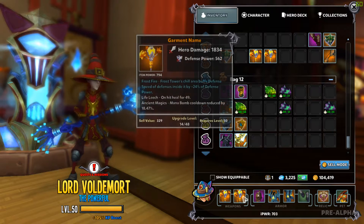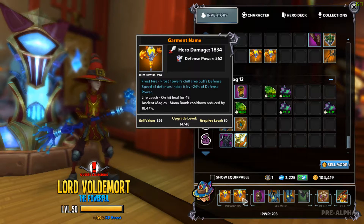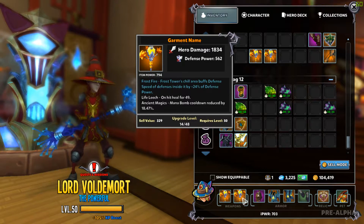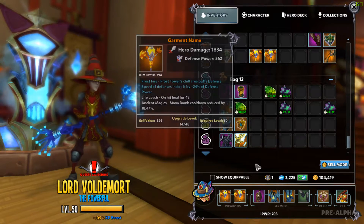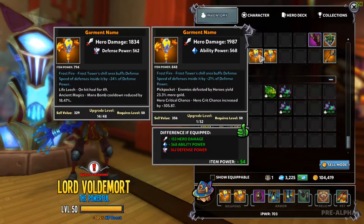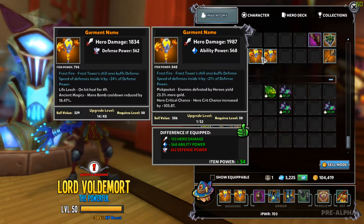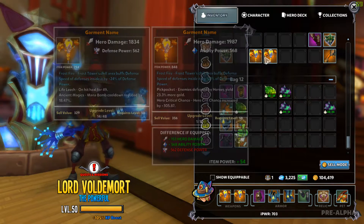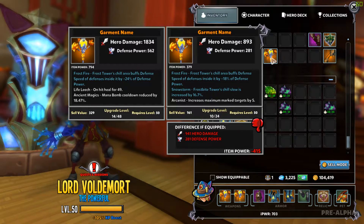This is the only weapon I found that had defensive power, and the only problem is it didn't roll as well as this one — and that one's really good too. I lose so much defensive power and I lose 3% frost fire buff. This one rolled pretty good early on.